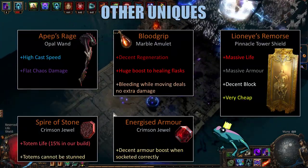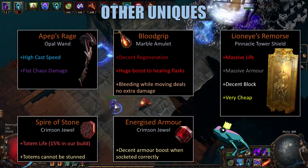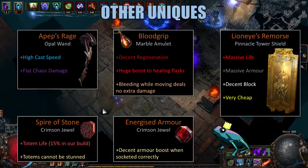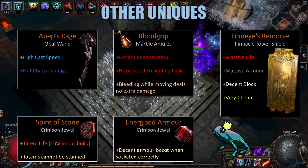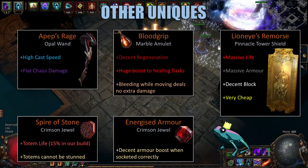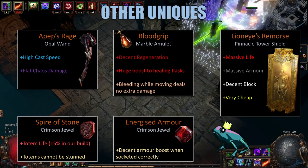Along with that, we're using a few other uniques. First of all, we're using the Apex Rage Wand. This gives us a massive amount of cast speed, while also giving us some flat added chaos damage. I like the increased cast speed for the Dark Pact Totems because it causes them to fire a little bit quicker, which means that our clear speed is boosted.